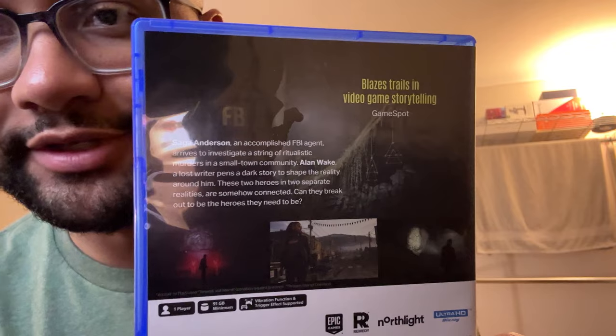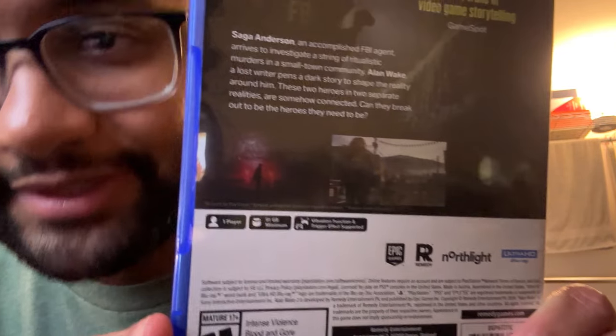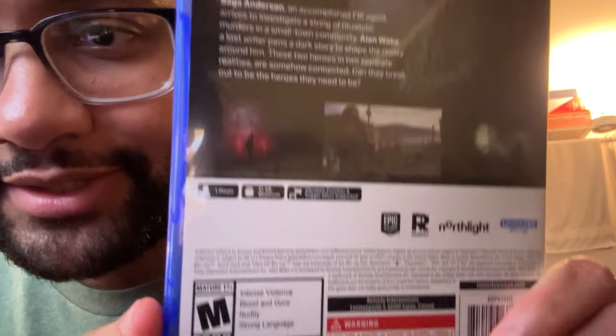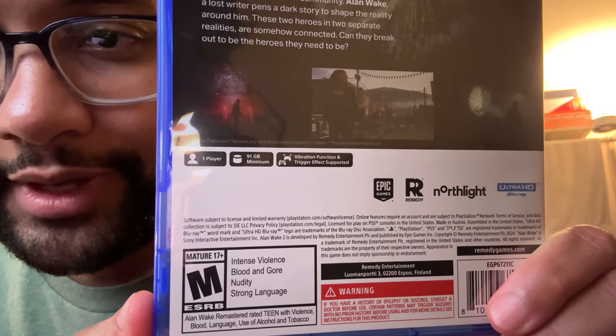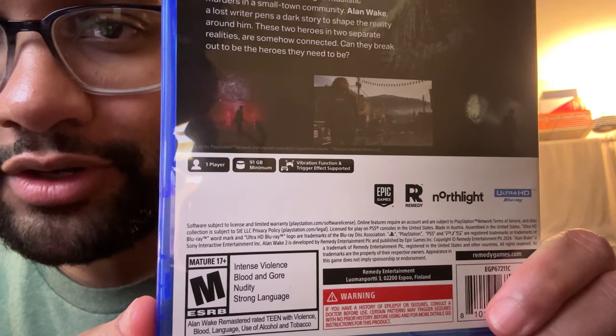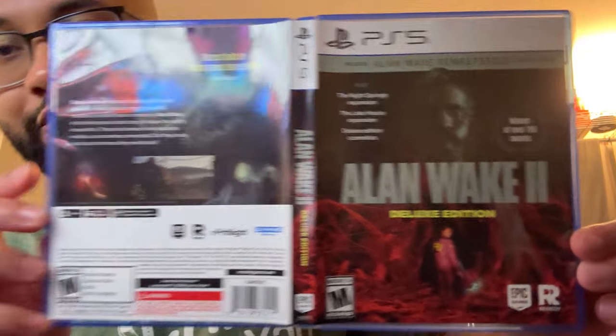That's the spine. On the back it says it's 91 gigs — I'll actually look at it. There's the synopsis on the back, I'm not going to read that. It says 91 gigs, and it is rated M for Mature: intense violence, blood and gore, nudity, and strong language. Let's give you guys a quick look at the front and back artwork.